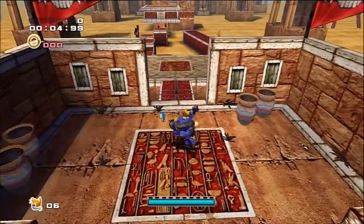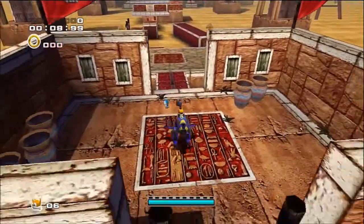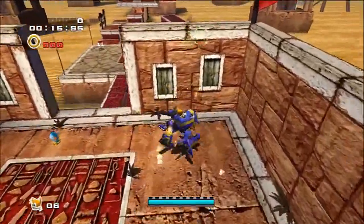Hey guys, welcome to part 5 of the Let's Play Sonic Adventure 2 HD on the 360! The frames are dropping when I skid like that — doing the moonwalk thing. That's so weird, didn't even know you could do that.